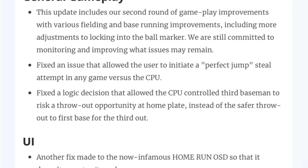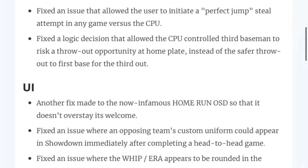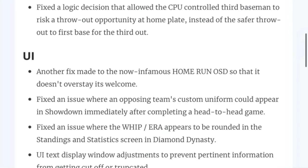It's also fixed an issue that allowed the user to initiate a perfect jump steal attempt in any game versus a CPU. I think that's probably fine, but you've got to make the CPU less aware of when I'm stealing in versus CPU games — they just pick off every time I want to steal. So there's also a fixed logic decision for when the CPU-controlled third baseman throws to home. I've actually encountered that once and was like, what is the CPU doing? It's a minor thing, but they're fixing it.